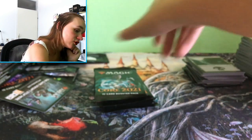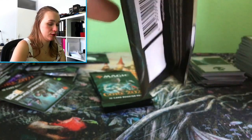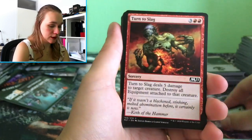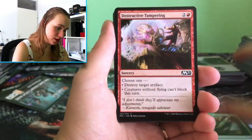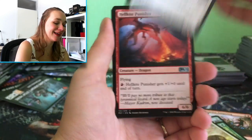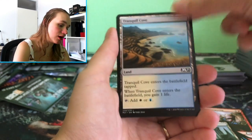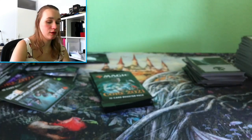Three boosters to go — let's do this! Recourse, Mind Rake, Return to Nature. Oh, we went a little bit faster, remember? So that means I cannot say all the card names. Temple of Melody, Tranquil Cove, and a Garruk Unleashed Emblem.